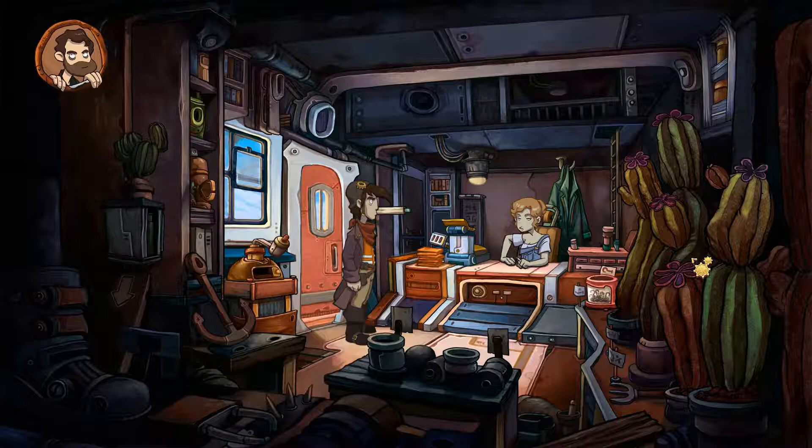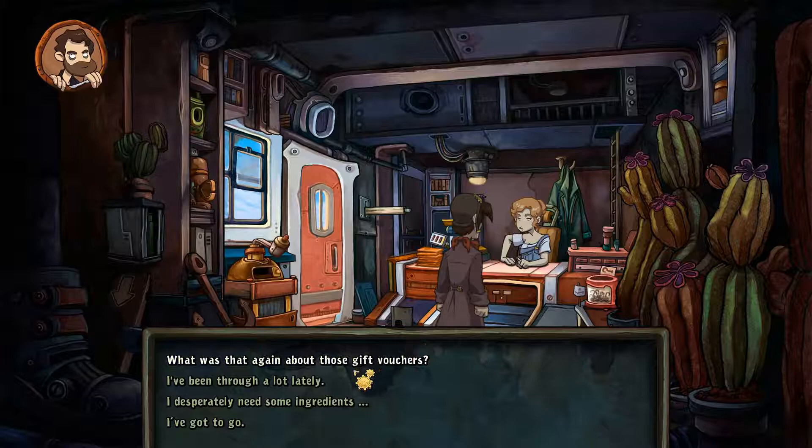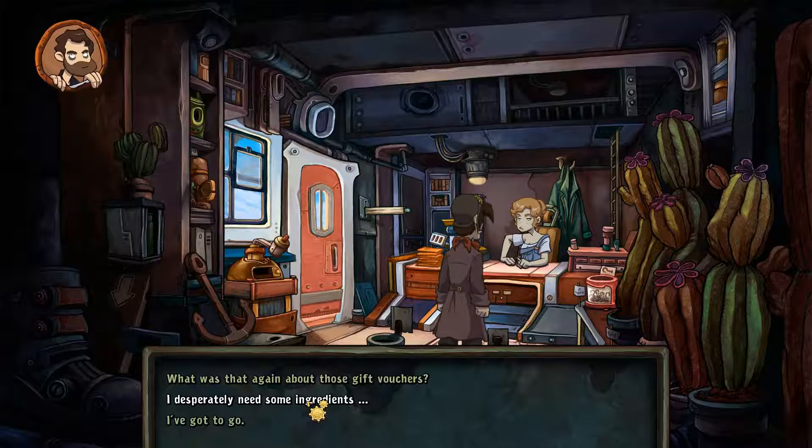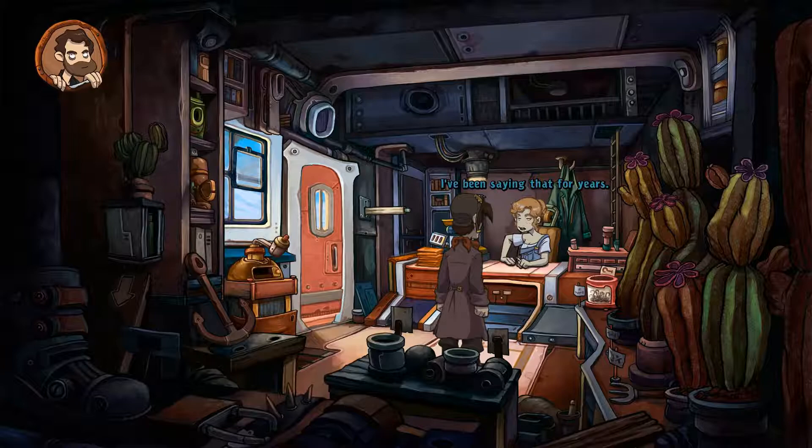All right, let's talk to our lovely Tony. 'You know Tony, I've been through a lot lately.' 'You don't say - if you didn't injure yourself all the time I wouldn't have any fun in my life at all. But in case something happens to you again, you know where to find my first aid kit.' I need some ingredients. 'If there's nothing in the fridge you won't be getting anything else. End of discussion - start earning your own money and you'll be able to buy your own food.' All right, I've been saying that for years but here you still are.